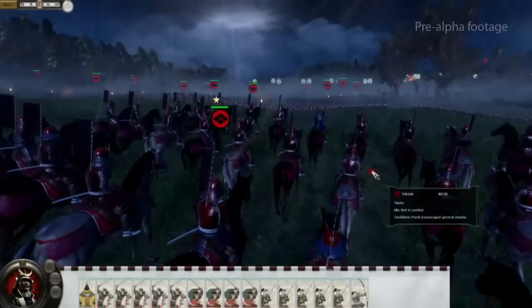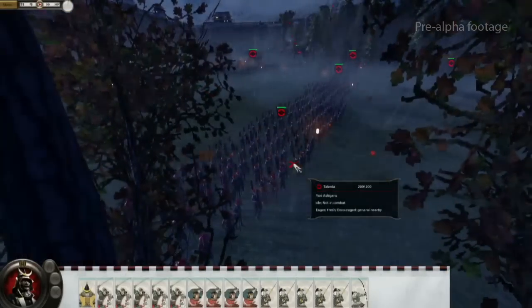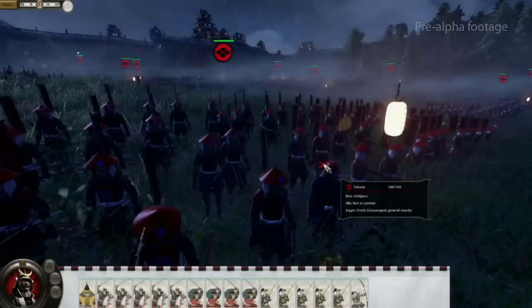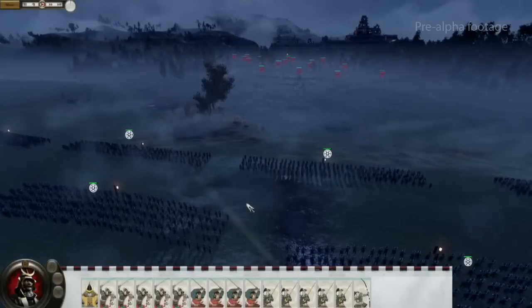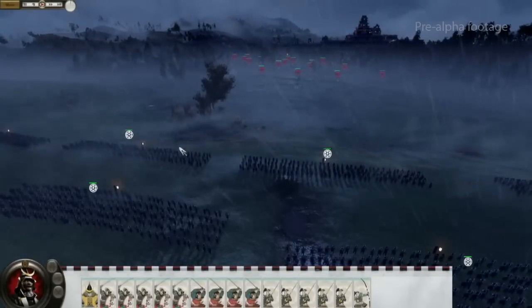The Takeda army is made up of the fearsome general Shiguan, four katana units, five yari ashigaru units, and double the amount of bow ashigaru as the player has. You can see now that the Takeda have moved forward toward our line, and our own Chosokabe samurai are now being sent forward to engage them.